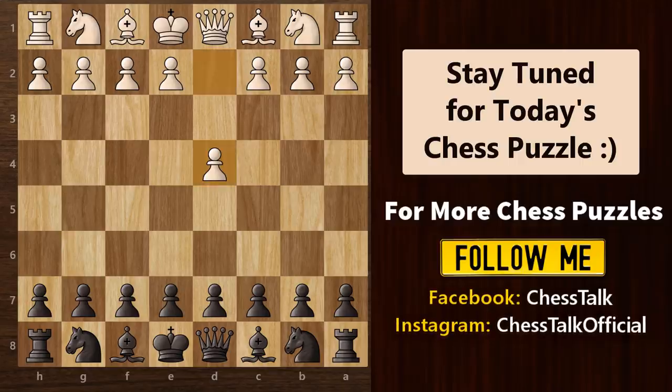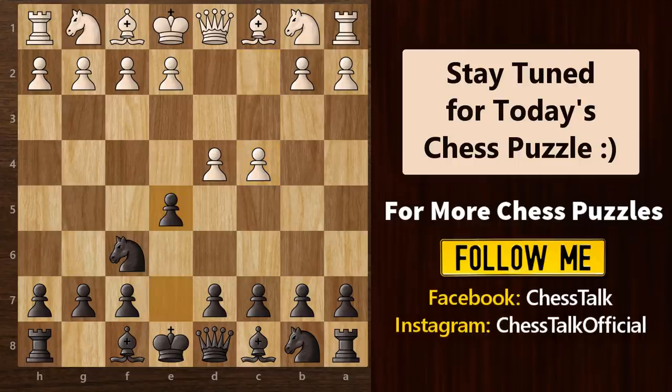White starts with a queen's pawn opening. We respond with knight to f6. White plays c4 — the Indian game — and then we play pawn to e5, turning this into the Budapest Defense.